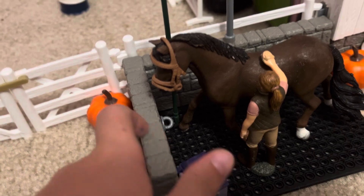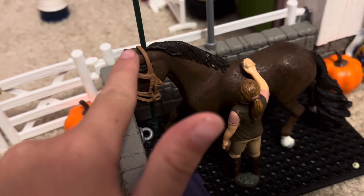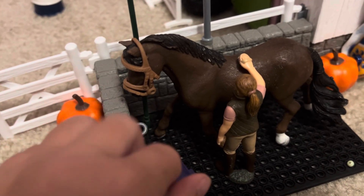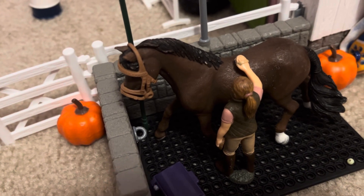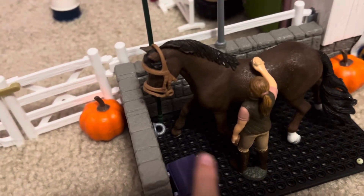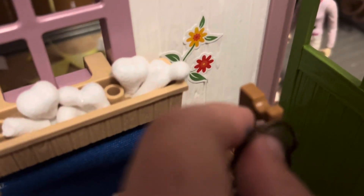Over here we have the wash stall. We have Sparks the Arabian gelding — I believe he's an Arabian. There's a grooming kit and Jacqueline is grooming him. We also have a pumpkin as decoration, and then a blanket and a halter hanging on the saddle rack where the bridle is supposed to go.